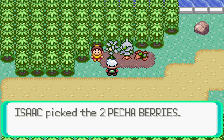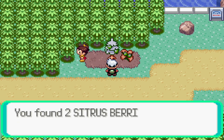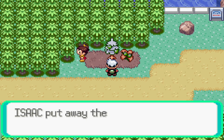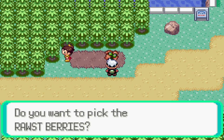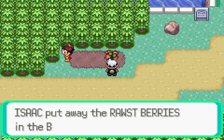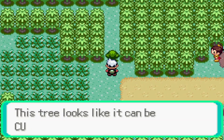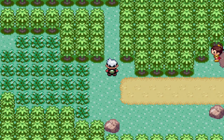Now let's grab these berries — Citrus, Rawst, and Pecha berries, which are great for us. They heal poison, burn, and HP in general. It's always a good idea to stockpile these, especially if you want to use Pokéblocks. I highly recommend stocking up as much as you can. And of course we have some trainers to fight, though we're going to ignore as many as we can.